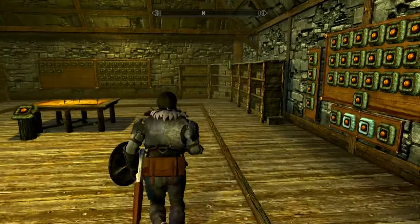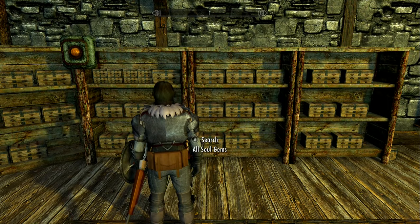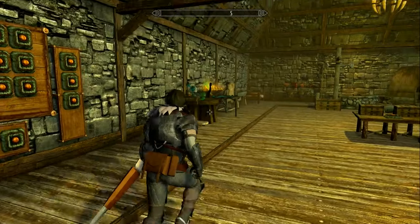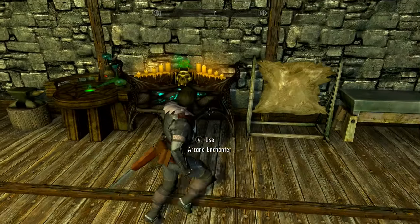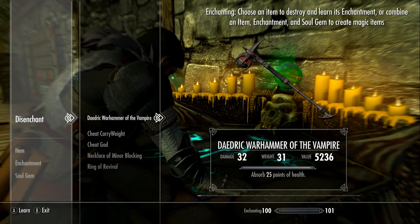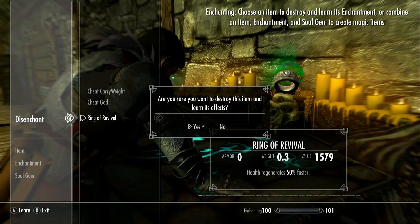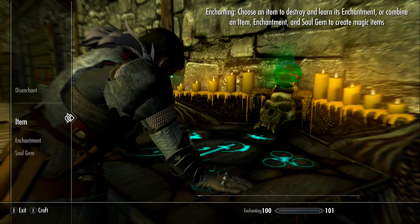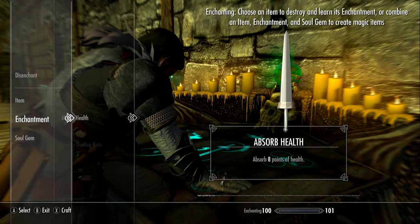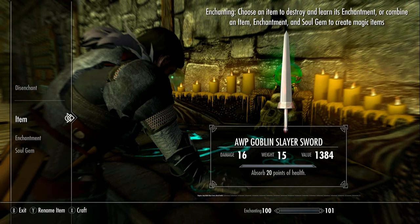I need another soul gem. The running back and forth is too much — luckily it's virtual running so it's not so bad. Let's go here — we'll disenchant. Alright, so the sword looks enchantable, and it is — you could put Absorb Health on it, which would be fun.